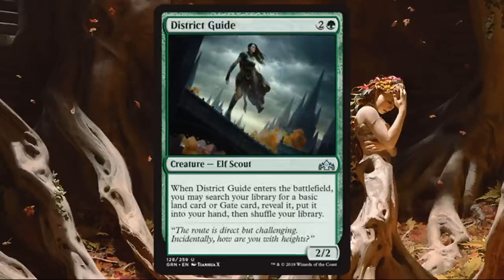District Guide. Another solid uncommon and a very high pick. Very similar to Civic Wayfinder — a 2-2 for 3, but when it enters the battlefield you get to search for a basic land or gate, reveal it, and it goes to your hand. It's not ramp, but it ensures you're hitting your land drops, which is vital. It also fixes colors or grabs a gate if that's part of your plan. If you can play these, definitely play them.